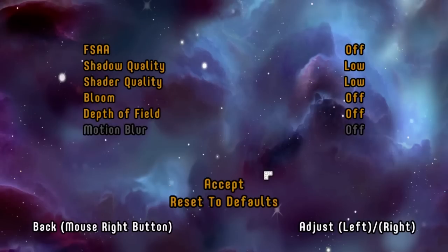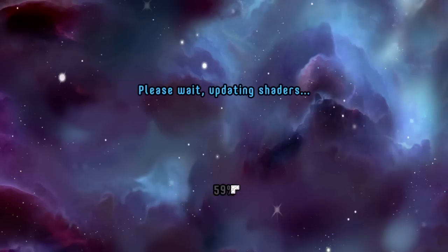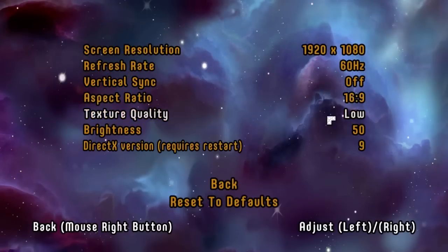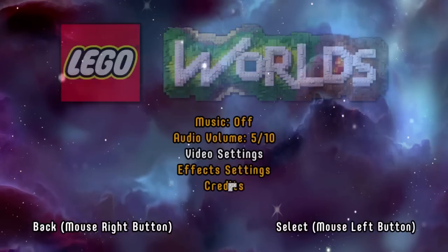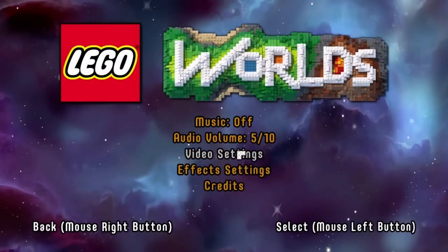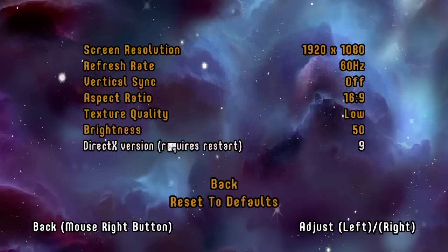That'll get you the best frames possible. And then once you go into your game, you can go back to these video settings and start bumping a few of them up to kind of test what your computer can handle. What this does — changing the DirectX version to version 9 — it doesn't use quite as many of the extra graphics features, so it doesn't use quite as much processing power, and that's why it'll help you out.